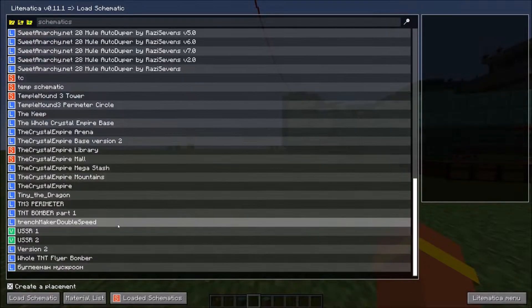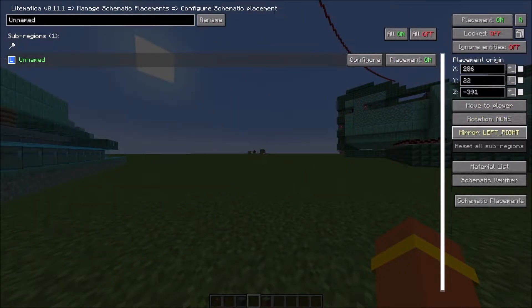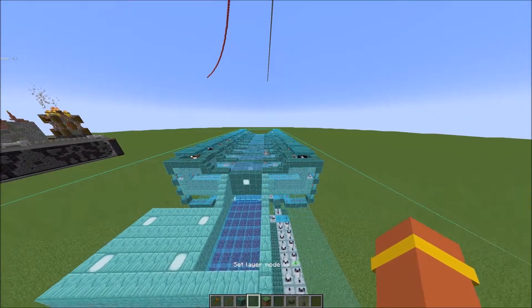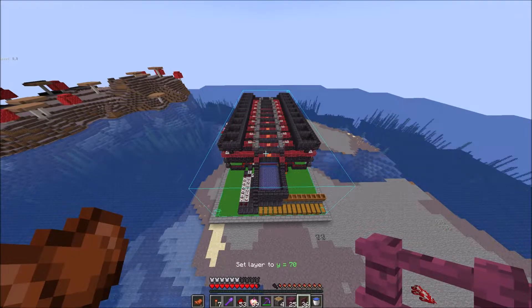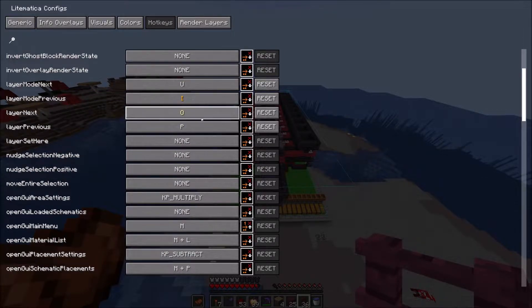Load up the schematic — it should appear in your schematic placements. Move it around and select the right spot to build. You just build this block for block. You can select it to show layer by layer by setting the layer or rendering mode. To navigate layers, press M to open the Litematica menu, go to Configuration, then Hotkeys, and search for 'layer previous' or 'layer next' — keybind both. That's really it.